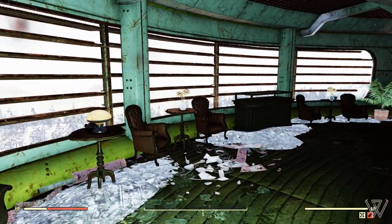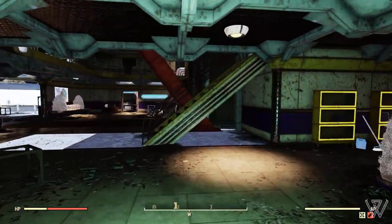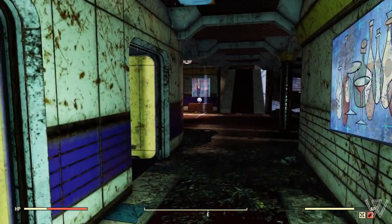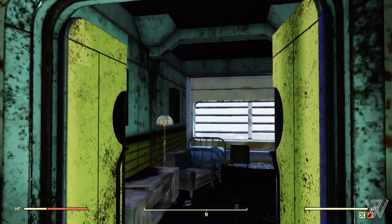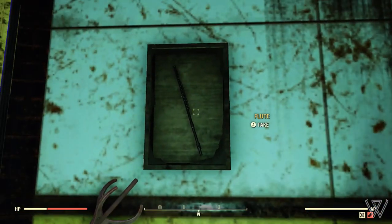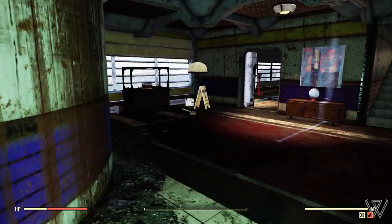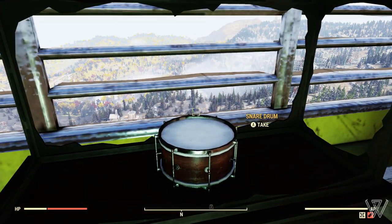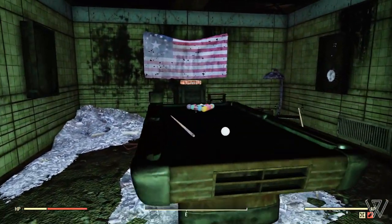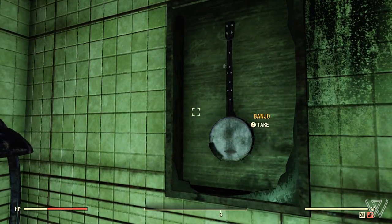From the violin, head back out and head to the further set of stairs, head up, take a right, then take a left to the first door. In here you're going to find a flute hanging on the wall. Head outside, take a left, and you can find a nice snare drum in a display case. If you turn around, next to the pool table on the wall in these display cases, you can find an acoustic guitar and a banjo.